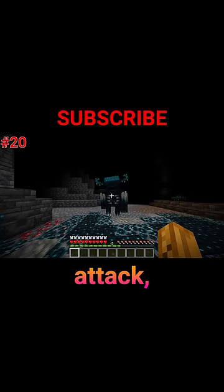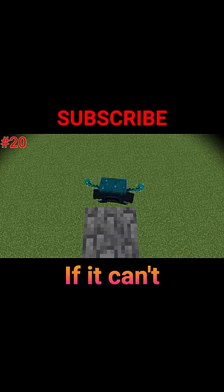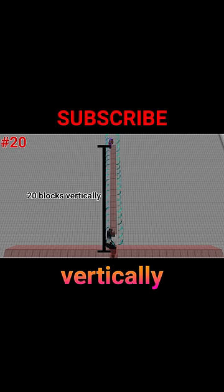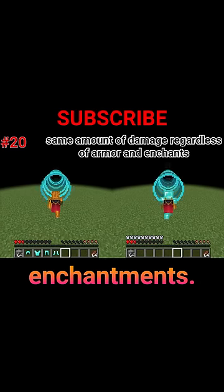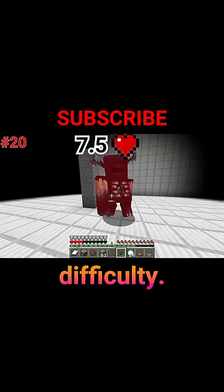In giga warden mode, it will try to hit you with its melee attack, which does up to 22.5 hearts depending on difficulty. If it can't melee you, it will use its ranged attack. This attack has a range of 15 blocks horizontally and 20 blocks vertically, goes through blocks, deals knockback, and ignores armor and armor enchantments. This attack does up to 7.5 hearts per hit depending on difficulty.